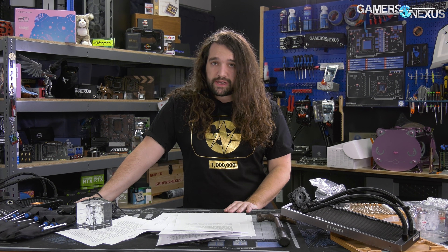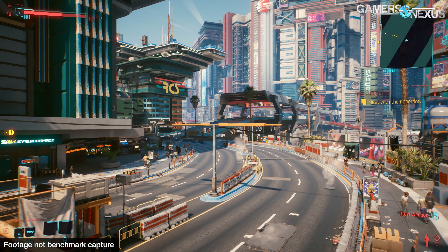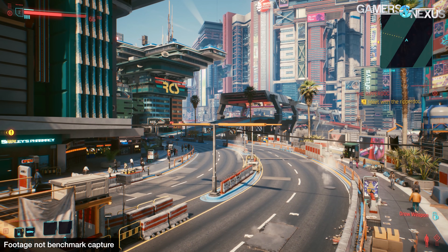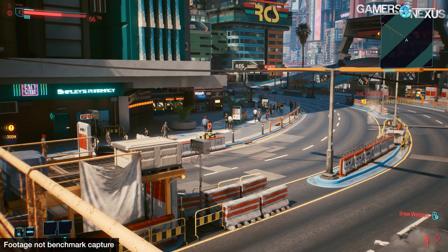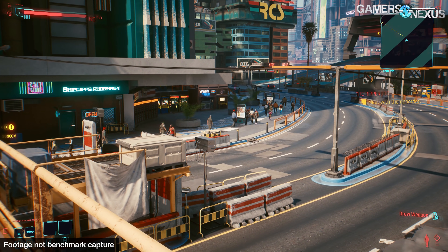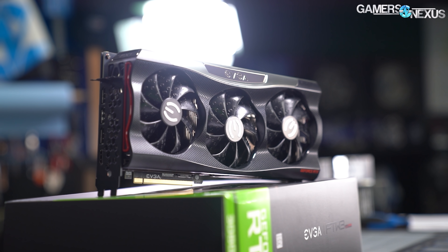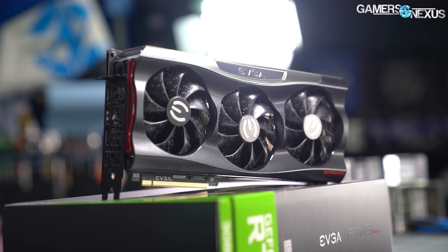Our objective is to determine the average performance for Cyberpunk 2077. We took the first 30 to 45 minutes of gameplay captured for frame rate and frame time logging, found the middle ground, and that's our benchmark course — there are places that are worse and easier for the hardware, so we took something right about in the middle as fairly representative of play overall. The GPU we're using is the RTX 3080 FTW3, and the memory is heavily tuned, performing better than something like 3600 CL16.